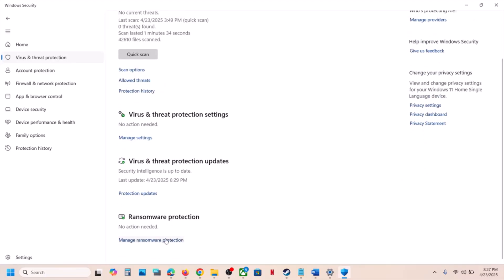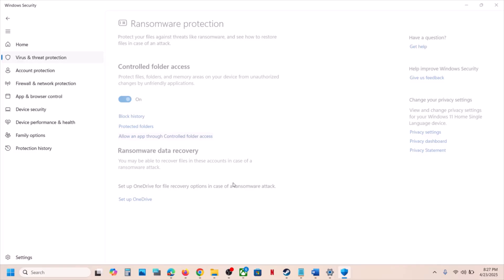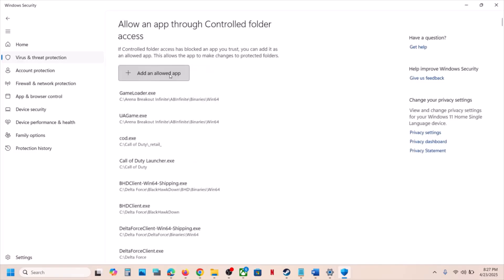If that does not work, go to Virus and Threat Protection and scroll down. Click on Manage Your Ransomware Protection, click on Allow an App Through Controlled Folder Access, click Yes to allow, and then click on Add an Allowed App, then click on Browse.